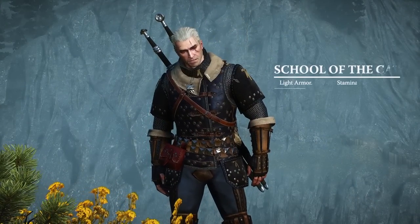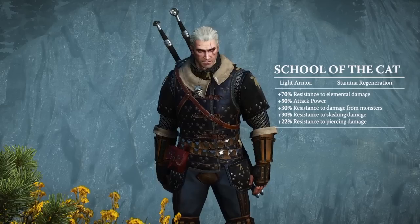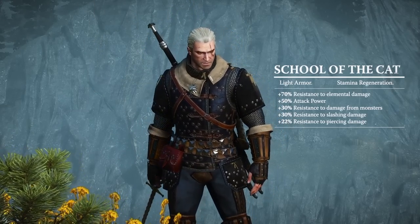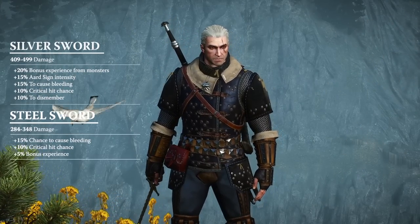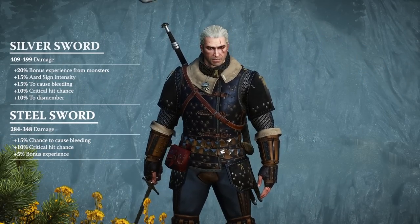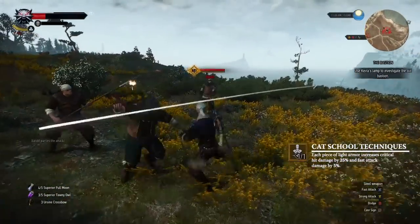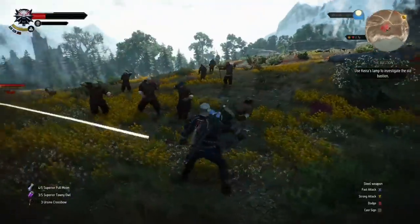The School of the Cat — a light armor set providing faster stamina regeneration. Its bonuses include plus 70% resistance to elemental damage, as well as plus 50% to attack power. The feline blades offer a bonus to Aard sign intensity and a higher chance to cause bleeding. The Cat School techniques are fit for a nimble assassin who enjoys fast strikes as well as dancing around staggered enemies.